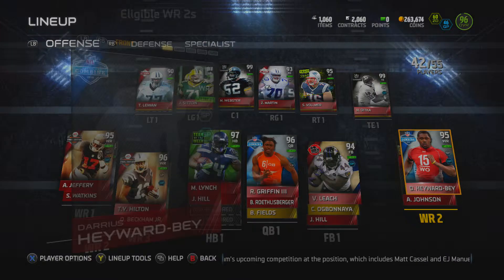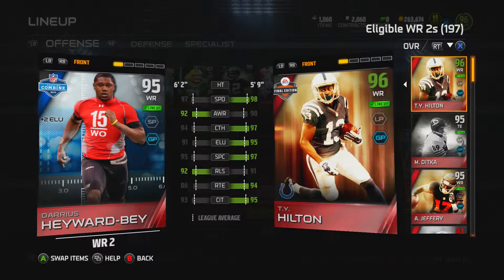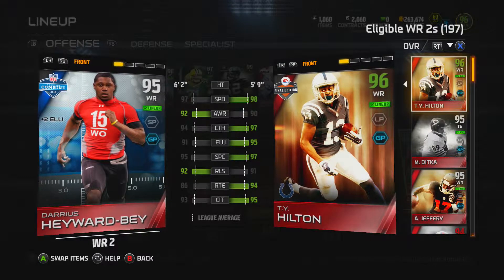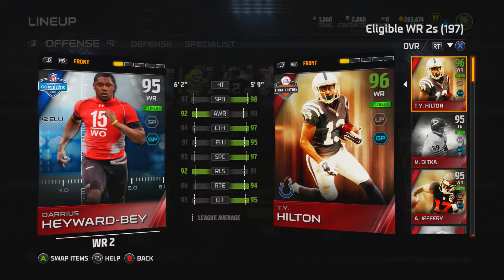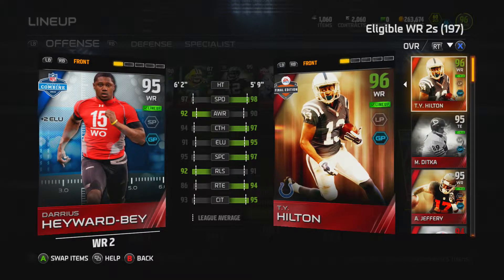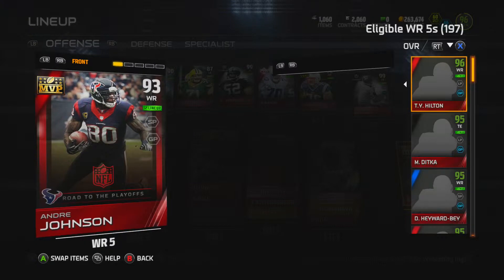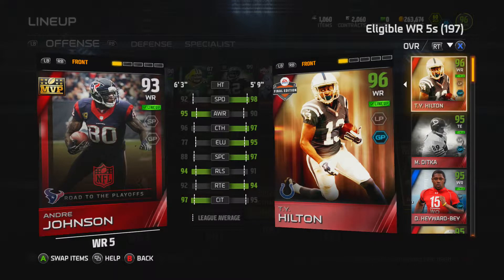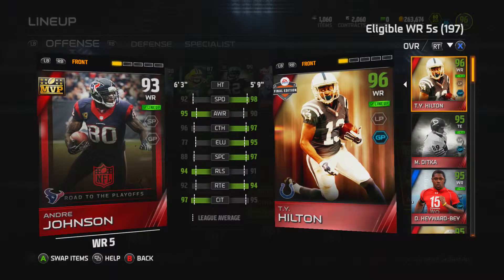My third receiver is Darius Hayward-Bey — he seems more of a slot kind of guy but he's a bit taller so I can put him on the outside. He's pretty quick, his release is better than TY's, and he's good all around. His backup is Andre Johnson 93 MVP Playoffs — not ultra quick but his catching in traffic is good and he holds on to basically everything, so I like him.